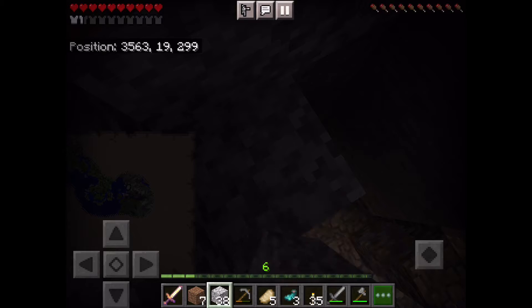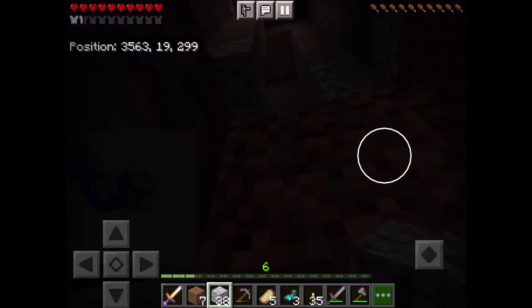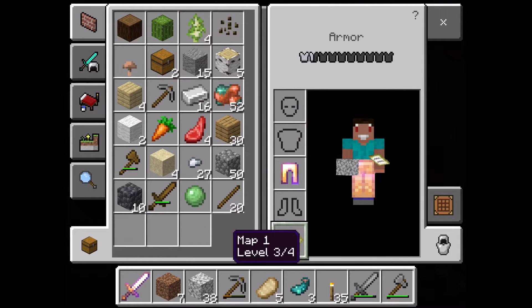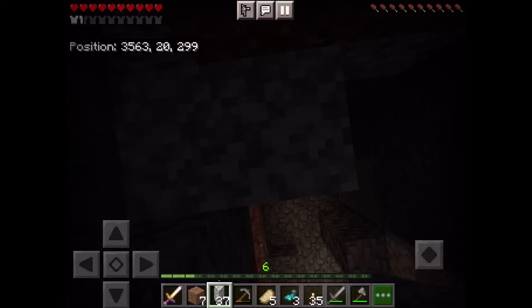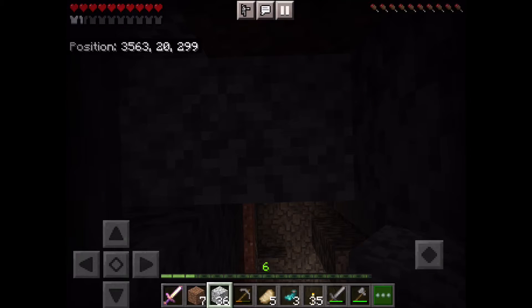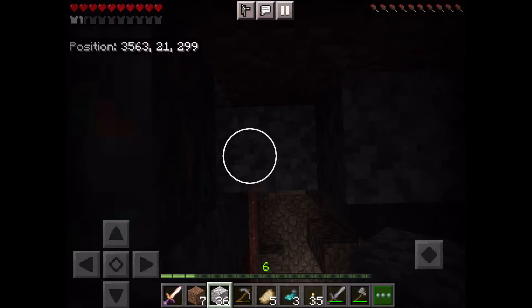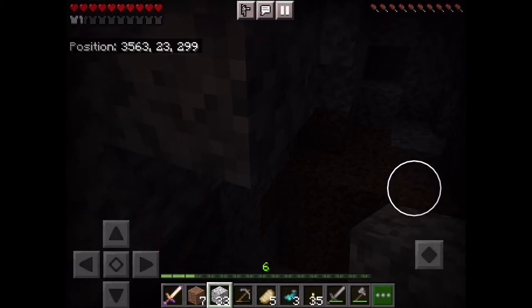I'm just trying to build up. Let's just get rid of the map actually, it's kind of getting in the way. I suppose we do have enough for armor, and I don't have enough iron — we need to make a bit of iron. Do we have an iron sword? I don't think we even bothered making one yet. Got more copper though.